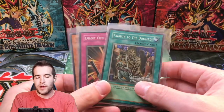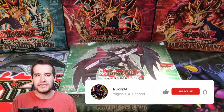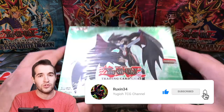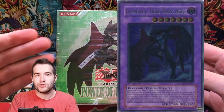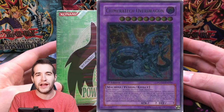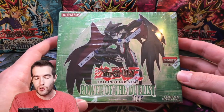Before that, we do have a giveaway. I'll be giving away these three cards. All you have to do is like this video, be subscribed, and let me know your favorite potential pull out of this box. There's a lot of really cool ones. Some of the top pulls are Dark Neos Ultimate Rare, Flare Neos Ultimate Rare, Chimeratech Overdragon Ultimate Rare, and Aqua Dolphin is a pretty good one as well.